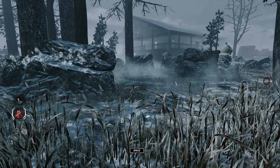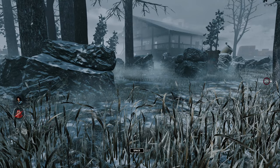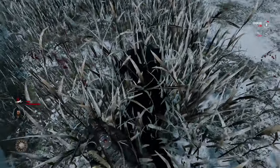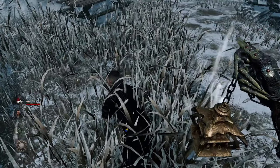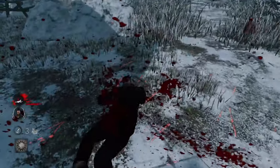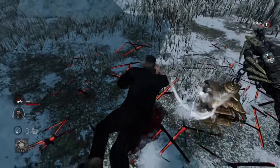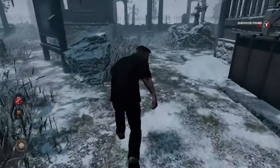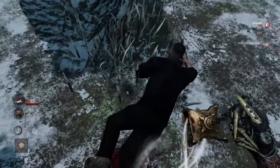How this tech works is that as a killer, when you're very up close behind the survivor, you want to flick your mouse upwards. Usually what survivors do is that right before they use their dead hard, they look behind themselves as you can see on the video. They look behind themselves and usually they look for an animation.